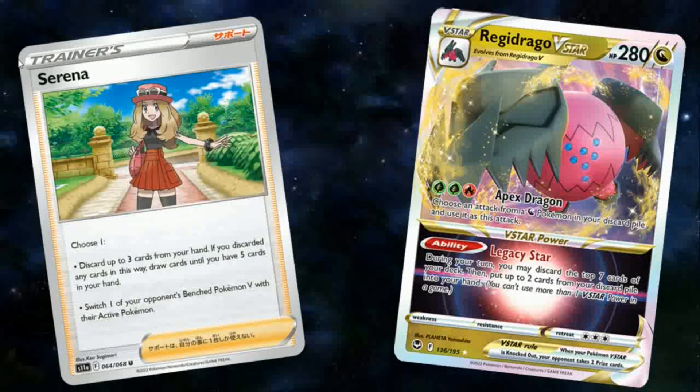The V-Star Power ability is Legacy Star, which says during your turn you may discard the top 7 cards of your deck, then put up to 2 cards from your discard pile into your hand. Importantly, it says 'then put up to 2 cards' — so you don't have to choose 2 cards from the top 7 you just discarded. You can take 2 cards that were previously in your discard pile: Supporters, Energy, Pokemon you want to recover, or even Items, since there are very few ways to recover items in the game.